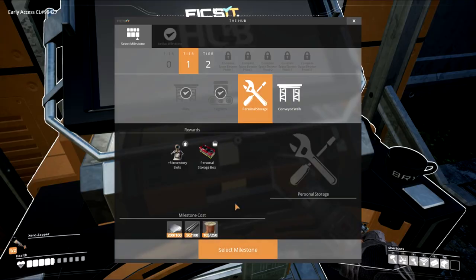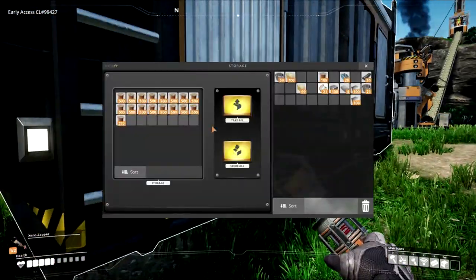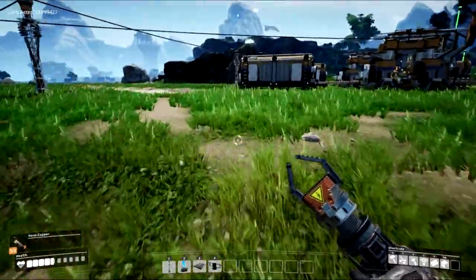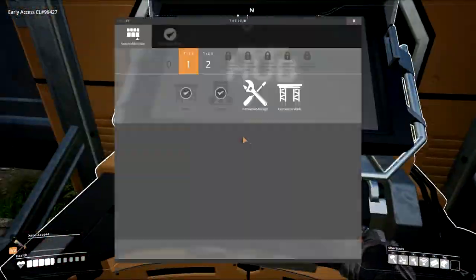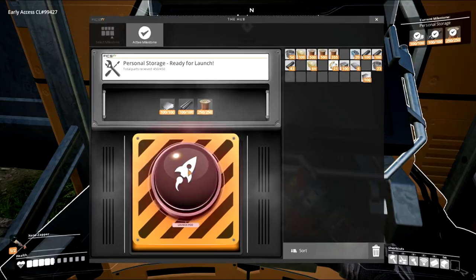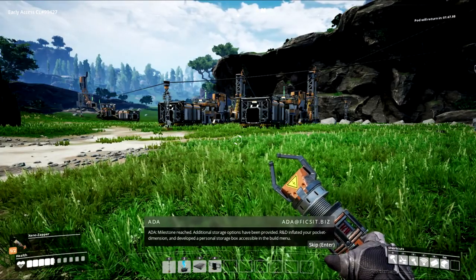Personal storage — let's do that. We need more rods and more copper wire. Go grab the copper wire. We'll probably put down a few foundations this episode because I want to kind of get an idea of what we're going to do before I end the episode. I already have an idea — I want you guys to know what we're going to do. That's all the rods we need — plates now. Milestone reached: additional storage options — more storage. Perfect.